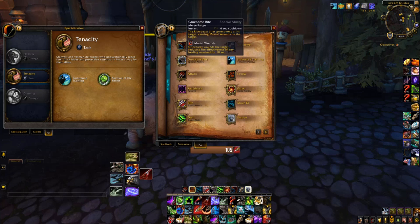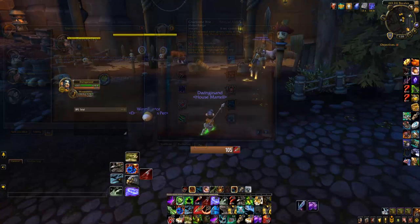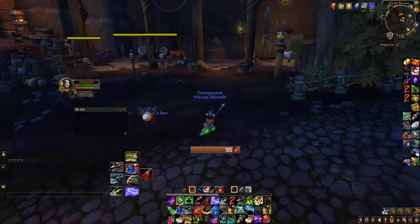I definitely go with the hippo against arms warriors who hit so hard, demon hunters, sometimes assassination rogues, and monks. In arena this choice can mean a win or a loss, and I know it's come in handy for me so many times. Against a warrior who's playing so well and we're deep into dampening, after a while the healing he's receiving becomes non-existent — defensive stance or not, he's going to die because Mortal Wounds is on him and he's not healing.